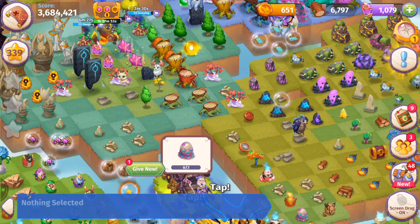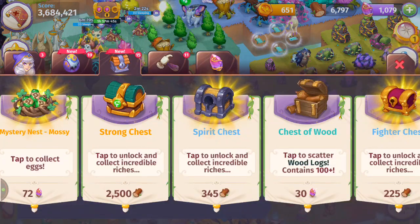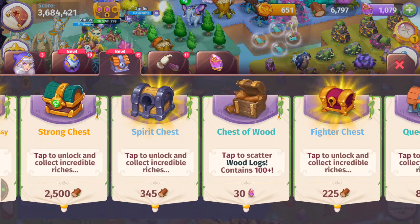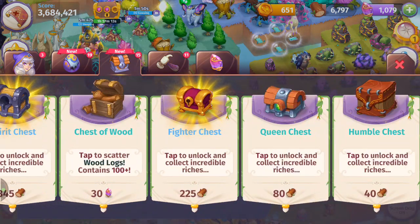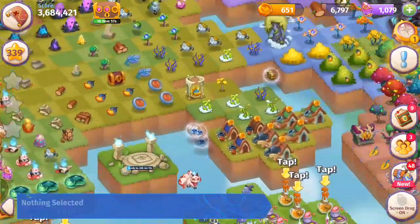Just opened up all the special chests. The strong chest helped us with stone monuments and evergreen trees. The spirit chest helped with floating stones, ponds, and glowing plants. The fighter chest helped with all our ancient trees. The queen chest is helping with stumps and getting cobwebs. The humble chest helps with the blessed trees and the bushes.